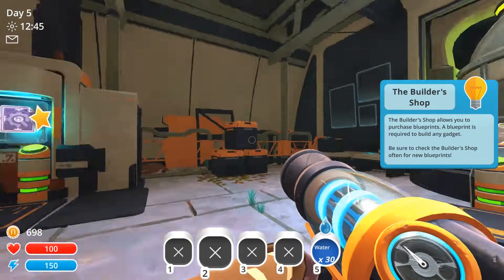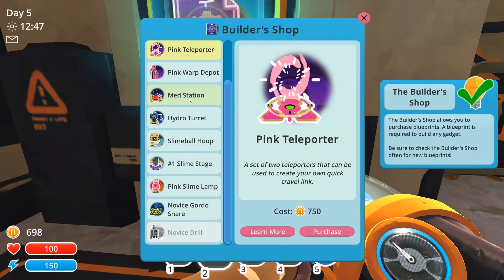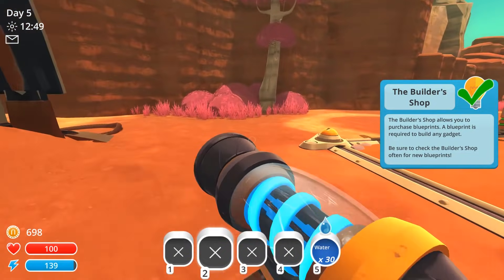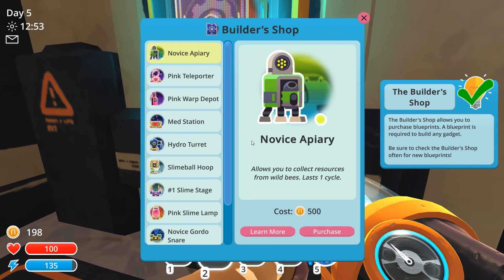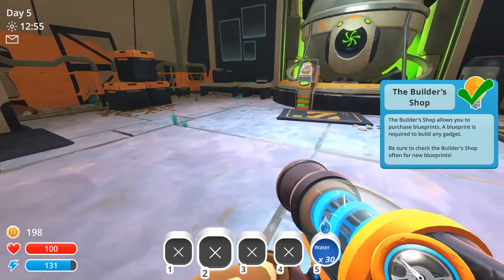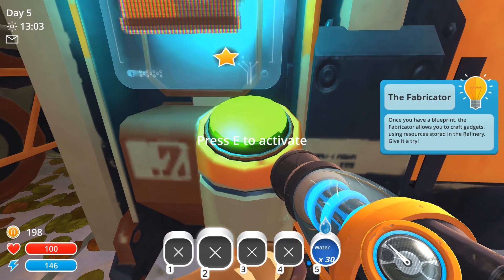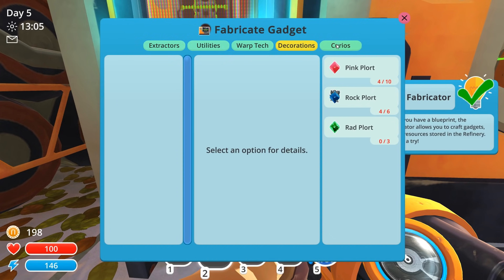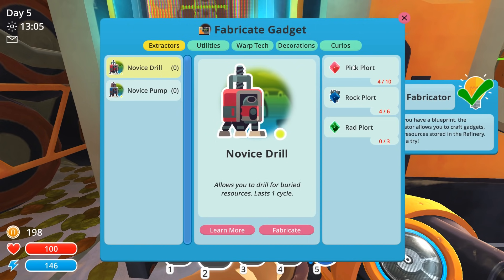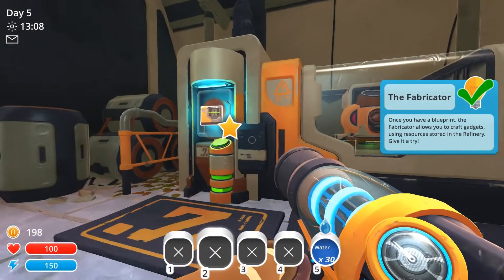All right, the builder's shop — you come over here, you buy blueprints. We're definitely going to want all of these. A pink teleporter would be nice because teleporters are super nice — these are actual teleporters you can set up in one spot and teleport to somewhere else. Let's go ahead and we're going to buy the pump first. You'll see that cost us money. And the Fabricator — once you have a blueprint, the Fabricator allows you to craft gadgets using resources stored in the refinery. To make a novice drill, you just need rock plorts, rad plorts, and pink plorts. And note that pink plorts are a major component of a lot of stuff, so getting a lot of pink plorts is really, really valuable.